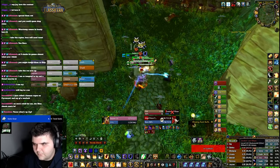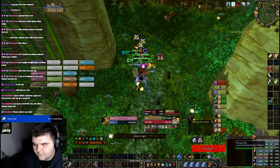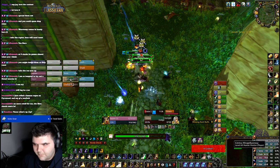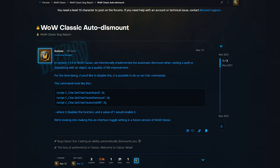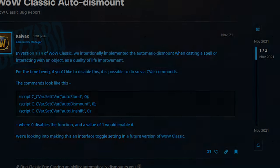Classic Era Realms are running on a 1.13 client version of the game, and they do contain a quality of life change that was not present in Vanilla nor in the 2019 version of Classic: the automatic dismount feature, which, as its name suggests, dismounts you automatically whenever you interact with an object in game. If you want to disable it, it is possible to do so by typing in the following command variables shown on the screen.